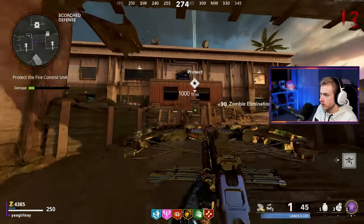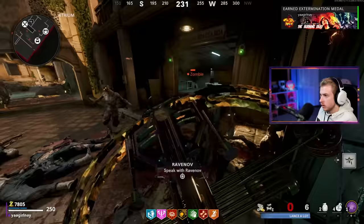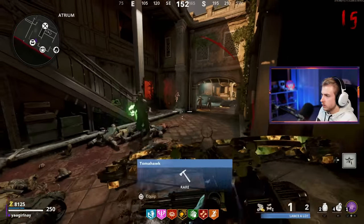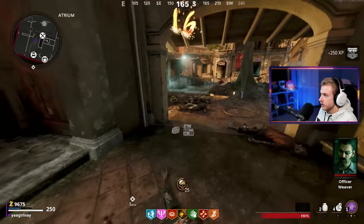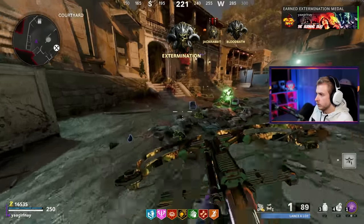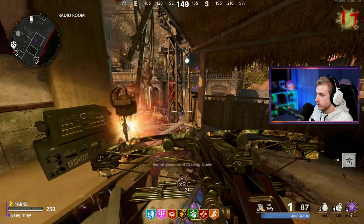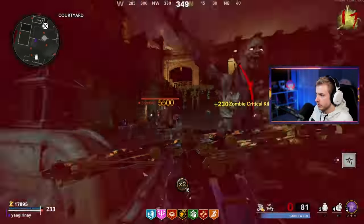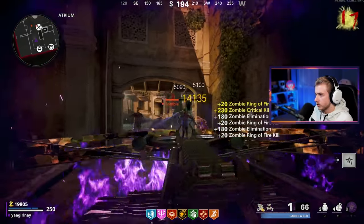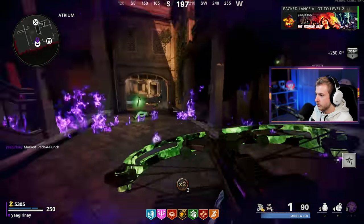Shouldn't be too bad to do. This thing's not even one-shotting anymore — we need pack two right now. I'm boxing these zombies. I finally have enough to get pack two, so I'm gonna turn on the rampage inducer and grab it. I should have done that in reverse order but there aren't that many zombies left. Almost went down as I was saying it. Let's grab pack two — accidentally marked it. We should be good now. Hopefully — knock on wood.